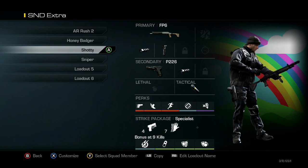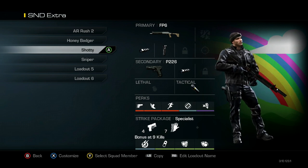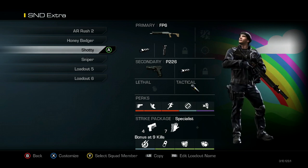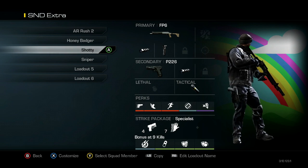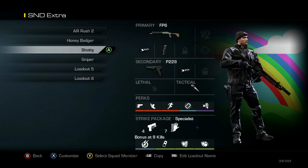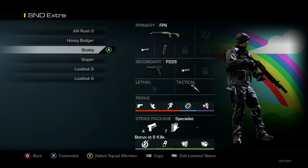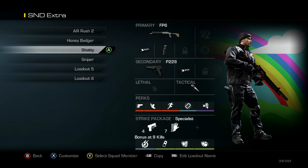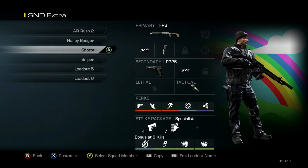Next one is my shotgun class. I've got the FP6 with Muzzle Break and Grip, and then the P226 with Muzzle Break, Stun, Ready Up, Agility, Marathon, Steady Aim, and Dead Silence — you don't need Focus on a shotgun. On the FP6, with the Bulldog you'd run around and just Steady Aim shoot everybody, and you can do that with the FP6, but if you have the chance I'd recommend aiming in because it's a little bit harder to get kills over the Bulldog, and since Bulldog's banned now. You just gotta work with it, figure out what ranges are going to be a Steady Aim one-shot kill and when you need to zoom in — it just takes some practice.